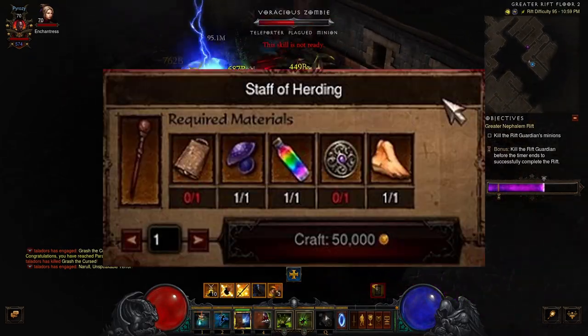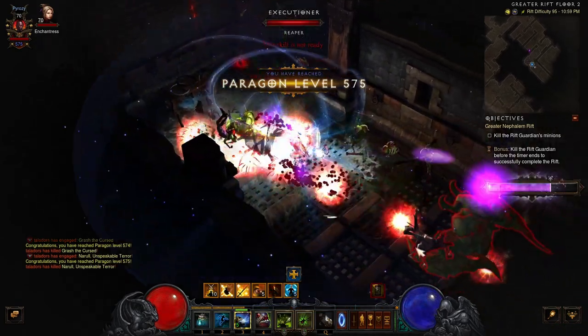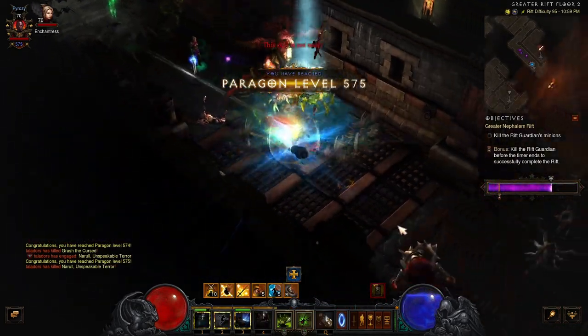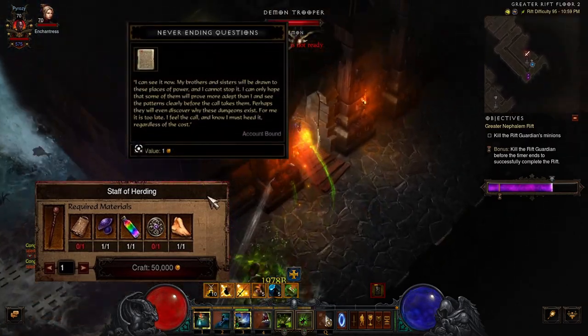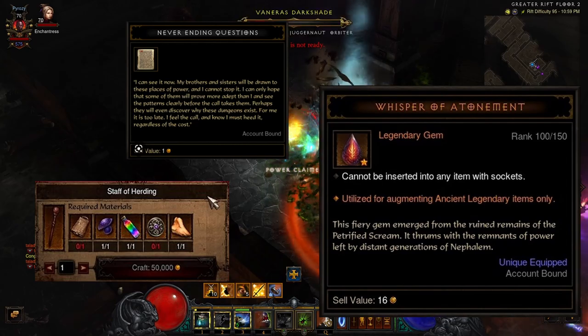And the last one is the Staff of Herding, which can be quite a long farm. So even if you use your cache, nothing prevents you from farming your Staff of Herding, the never-ending questions, the Whispers of Atonement rank 125, while waiting for the next week.